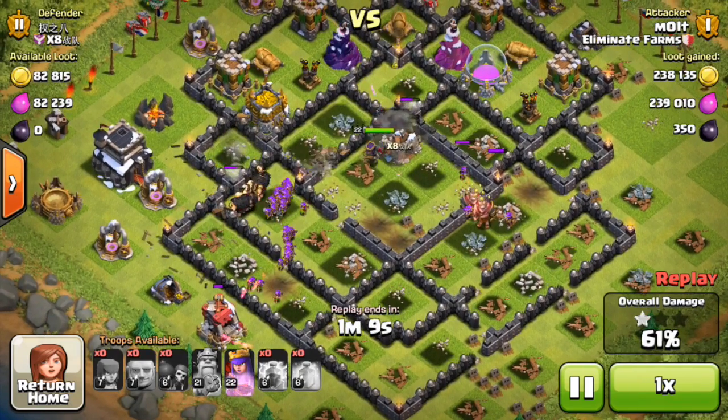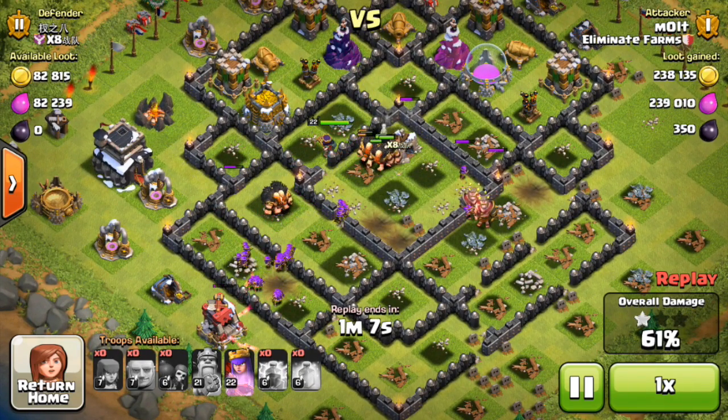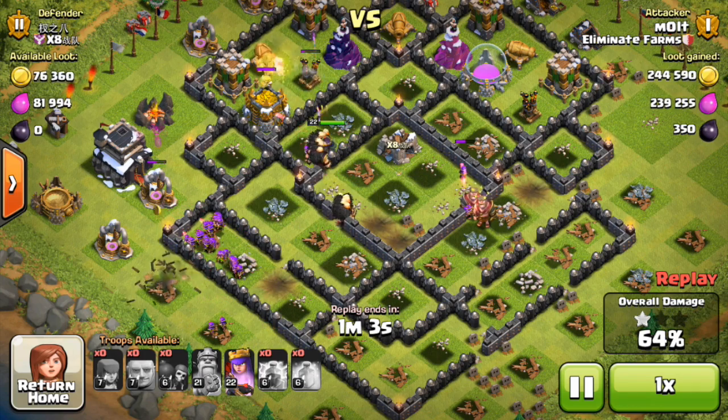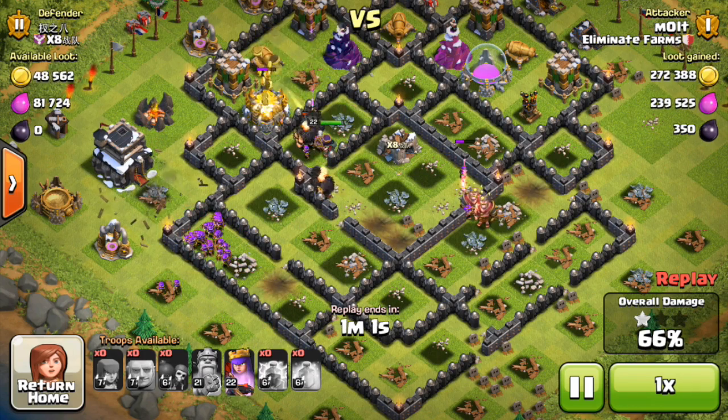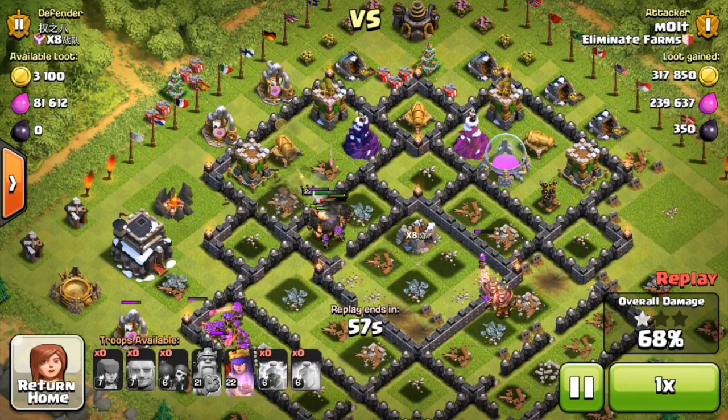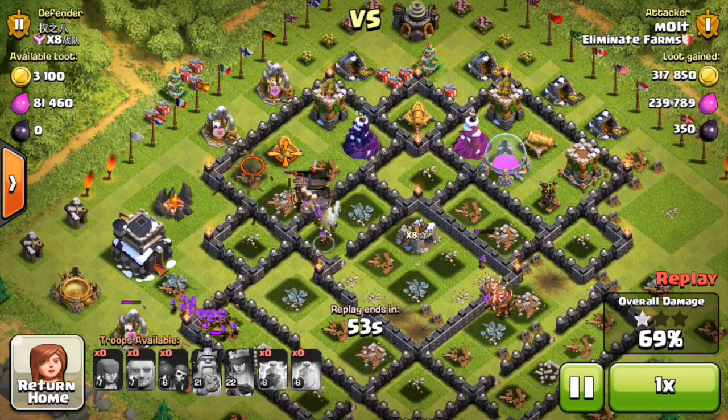That mortar that just went off and missed that group of archers was the deciding factor of this raid, because that was like 30 archers. Since they are not down, it is going to completely change the outcome of this raid — now they're down here doing damage and our group of giants is packed up towards the top.